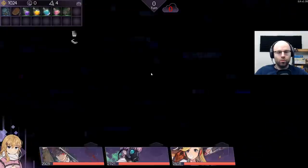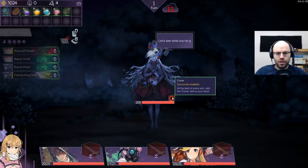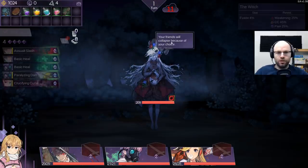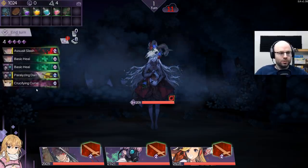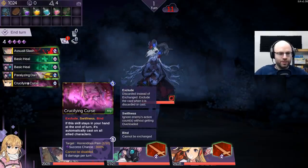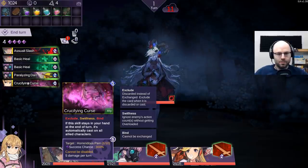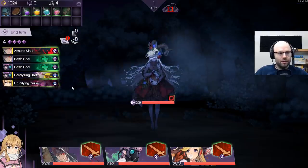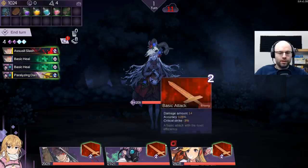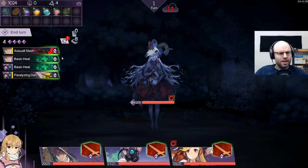So I have increased my max mana one more time, and we will fight this boss. You have 209 HP and a curse - at the start of every turn, add the curse skill to your hands. Your friends will collapse because of your choice. Crucifying curse - if the skill stays in your hand it's automatically cast on all characters; the target gets horrendous pain. You get it because you haven't really done anything for us. Five damage per turn - big look, okay, easy money. Shuffle, a basic heal, draw.